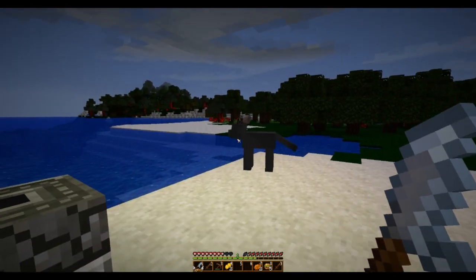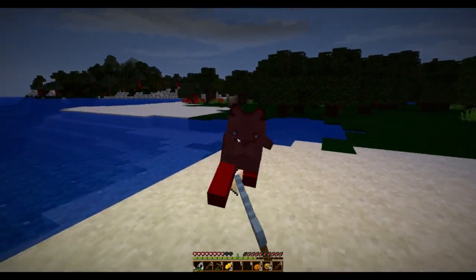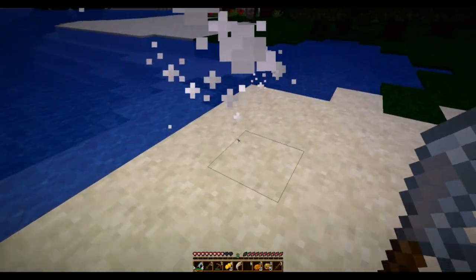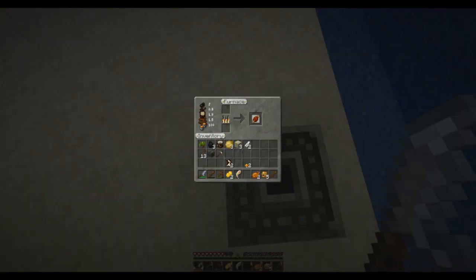Oh my god, it's a panther. I'm going to fight it because I need these big cat claws to build stuff. Hopefully this isn't an overload for you — I'll explain it as we go. I don't even remember what everything does in here, but we'll figure it out as we go.